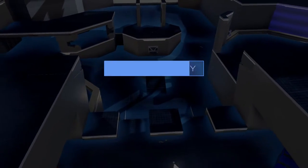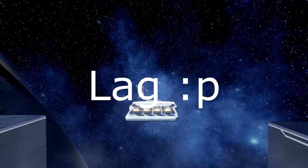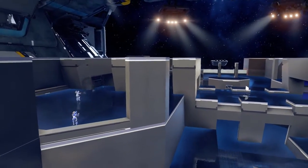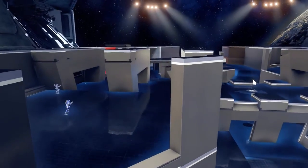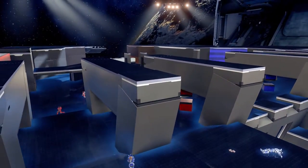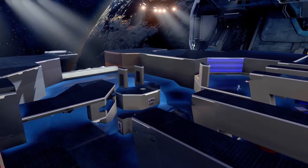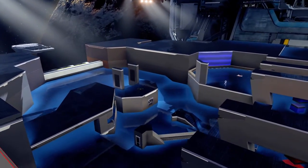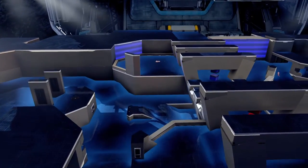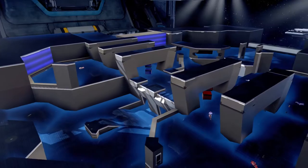In terms of tactics for this map, there isn't a real power position. These side panels here are pretty vital to gain control of — you've got quite a few nade spots and there's a corner bunker as you can see on the screen. Overall it's quite a basic map compared to the next one.